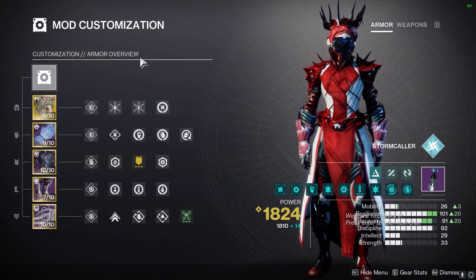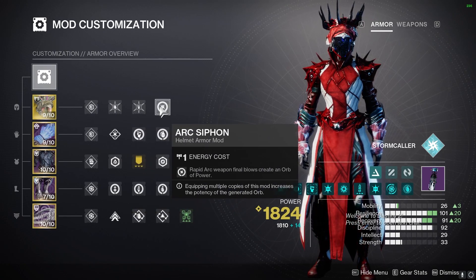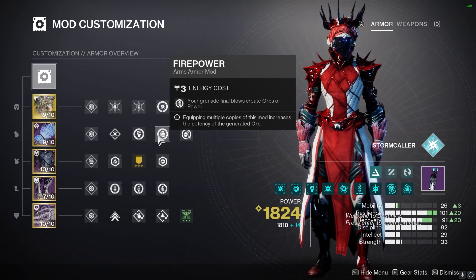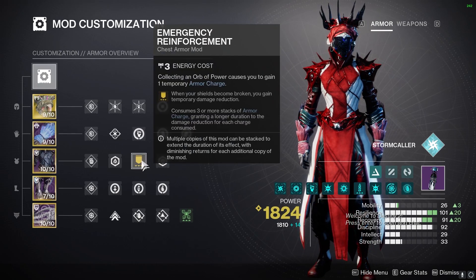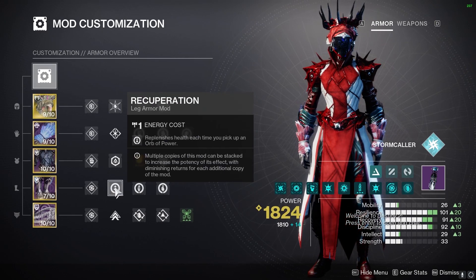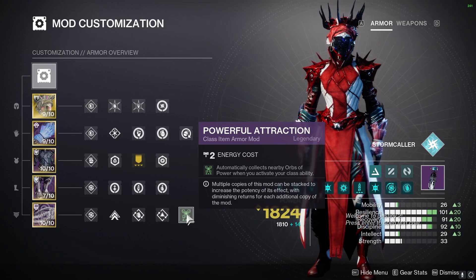Moving on to the Mods: we are using a Hybrid Build, so we're going to have Ashes to Assets as well as Hands-On. I'm going to have an Arc Siphon Mod for my Salvager's Salvo. Moving on to the Gloves: Heavy Handed and Fire Power. So we have two different avenues of Orb Generation through both types of abilities. All these orbs are going to be used to power Emergency Reinforcement, but also Innervation, Invigoration, and Recuperation. Powerful Attraction on the mark will allow us to pick up orbs with our Rift.